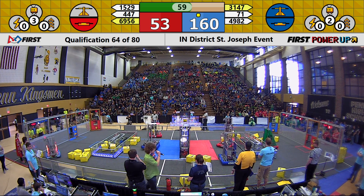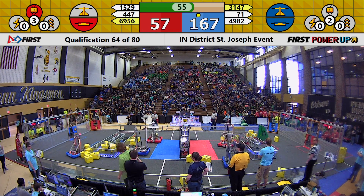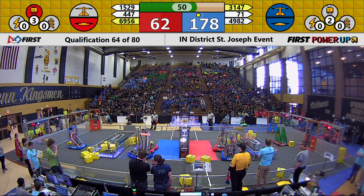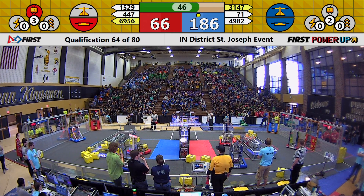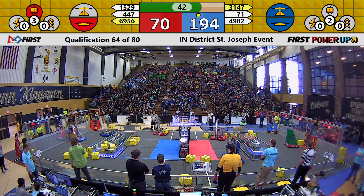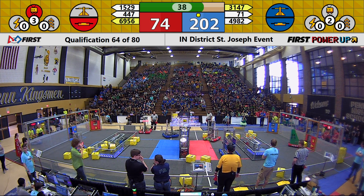31 and 46 putting another cube into their exchange, with the human player working very hard to roll those cubes as fast as possible. Two cubes are going into Levitate right now. Over on the Red Alliance side, they currently have their third cube into Levitate, with the human player activating that for a free climb at the end of the match. 71 has been doing work on that scale, with 4 and 47 trying to place some defense on them to keep them at bay.